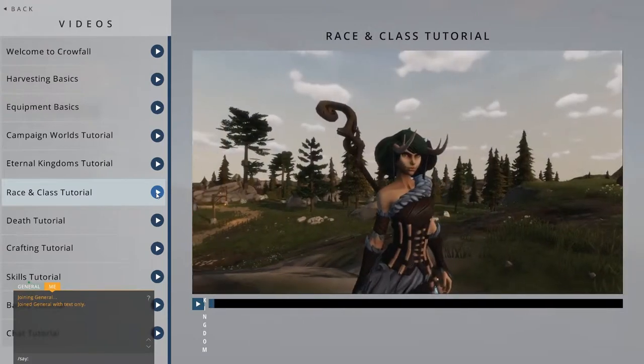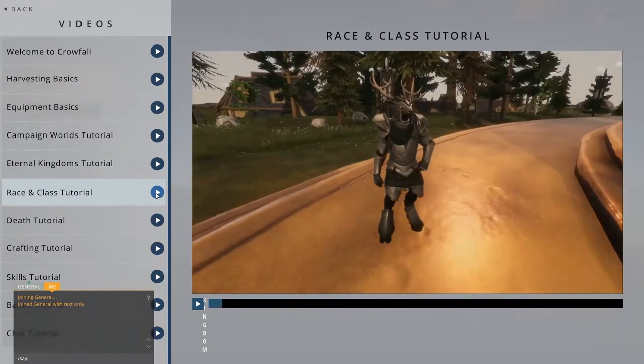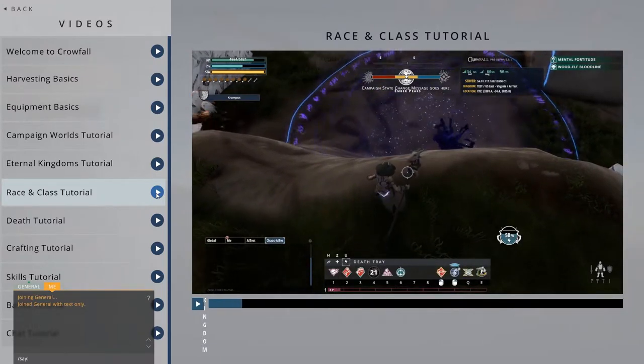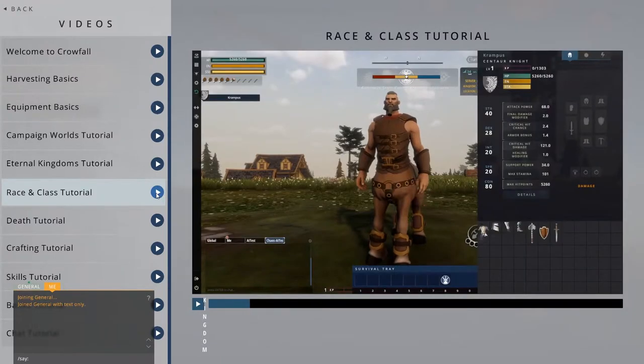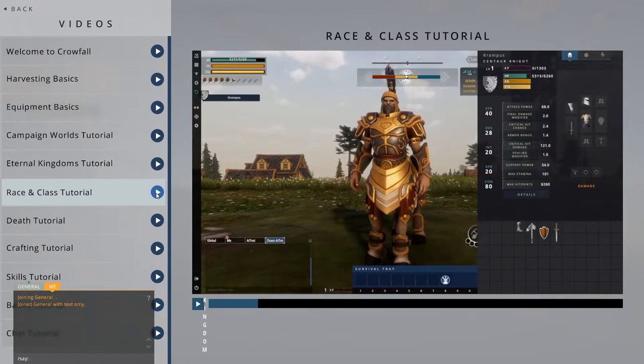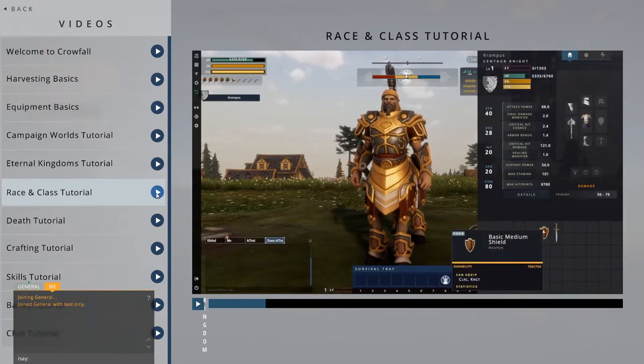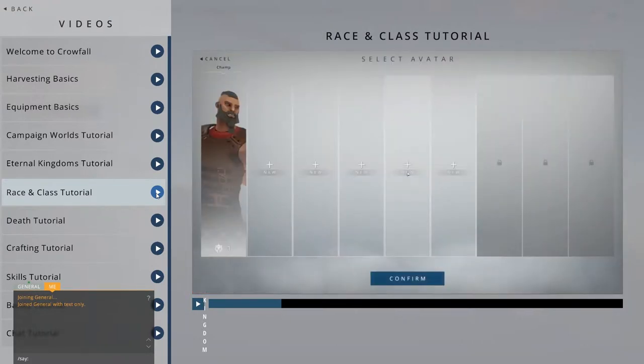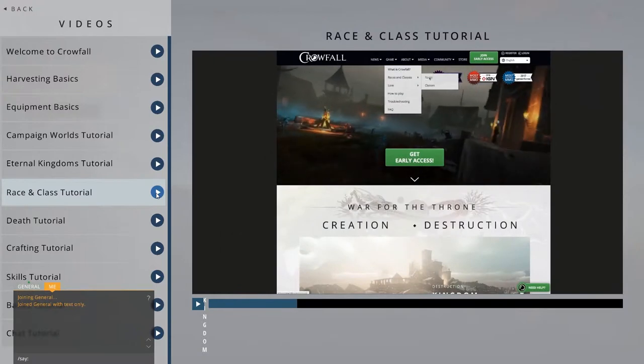When you enter a campaign, you're able to choose a vessel. A vessel is a body that your Crow Spirit inhabits. They are craftable items that you can buy, sell, and trade. New vessels are inventory objects, but once you've used a vessel for the first time, it will be stored in the Crypt when you aren't using it. For more information on the vessel system, check out the Crows and Vessels FAQ.